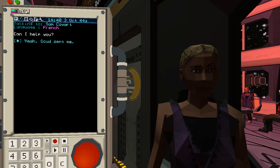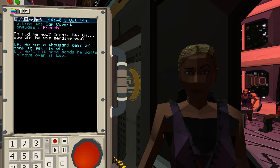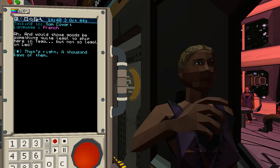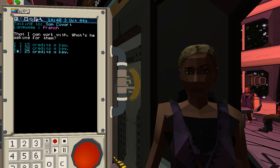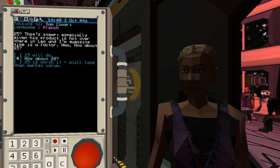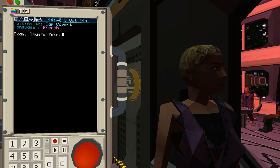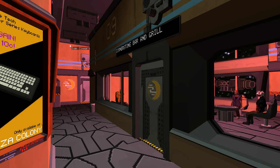Cornerstone Bar — there it is. Sam Cowart — hey, that's her. 'Scud sent me.' 'Oh did he now?' He has some goods he wants to move in Leo — legal here in Tega but not in Leo. 'A thousand keys — that I can work with. What's he asking for?' I said 25 per key. 'That's steep. How about 15?' How about 20? '20... alright, I can do that.' I needed something to prove I spoke to her. 'Tell Scud we'll make the trade at the usual spot in Quadrant D of Tega.' Pleasure.